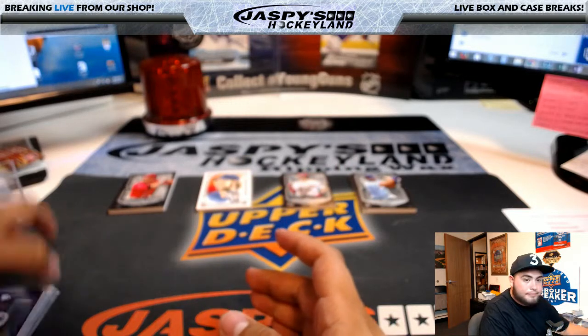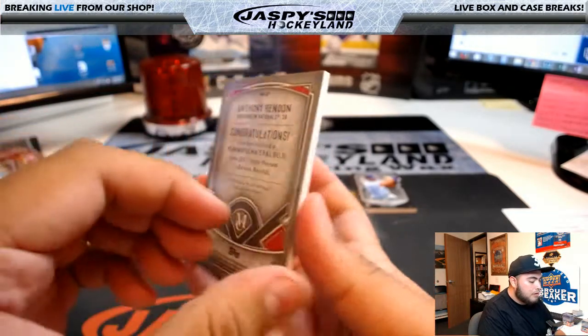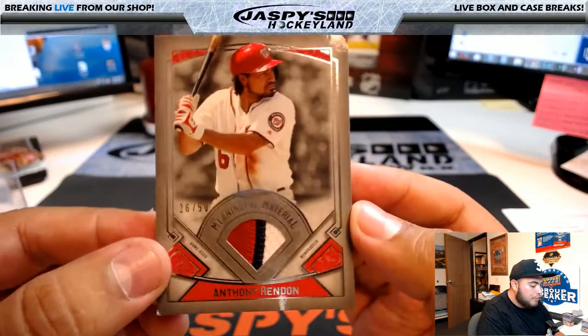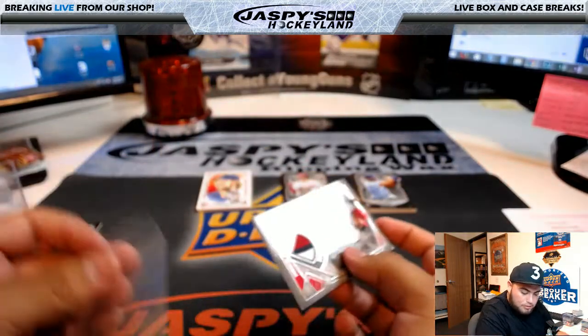Alright guys. Behind Joey Votto, we have Anthony Rendon - nice three-color patch, 26 of 50, meaningful material for the Washington Nationals, going to Scott Freeman.